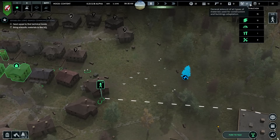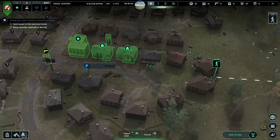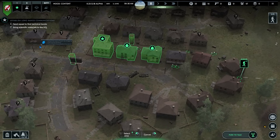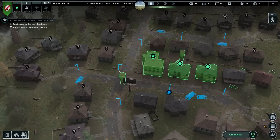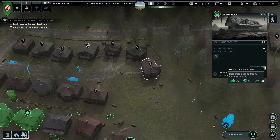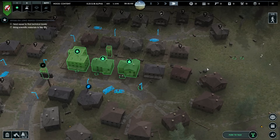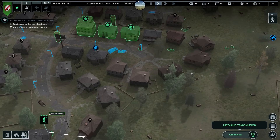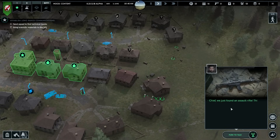These guys are doing good with the wood. Wood's looking good. I think we're going to look for some metal now. We can take down the lights and even take down buildings - it'll show you what you can get for them. I don't want to take down buildings though - I don't know how many I'm going to need. I don't want to take down buildings and realize I need them for living quarters. Chief, we just found an assault rifle - this will come in handy against large hordes. Let's not waste too much ammo.